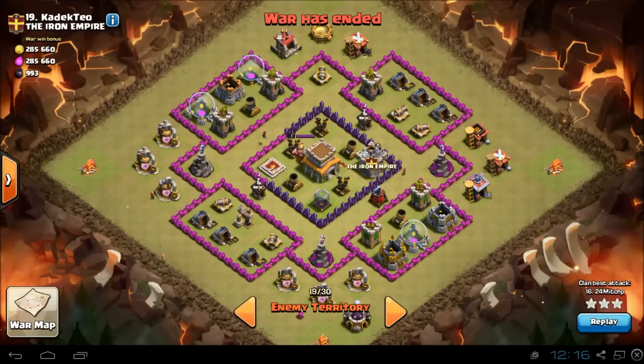The basic concept of this spell combination — this strategy — is that if you can find two air defenses that are close enough to each other, you can actually eliminate both of them with just three lightning spells and one earthquake spell. In our testing, the air defenses needed to be within about three spaces of each other for this to work. This obviously limits the number of bases the strategy is effective for, but if you can find a base where this works, the strategy is very powerful.